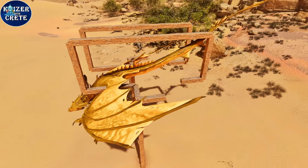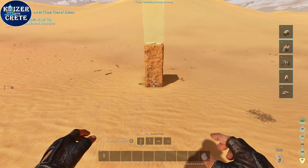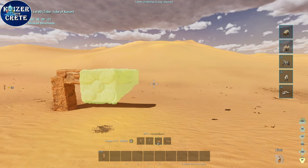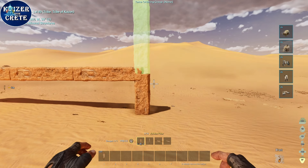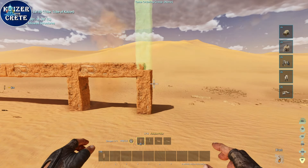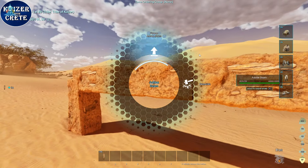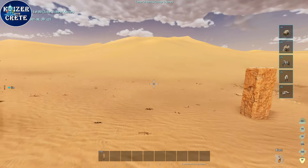Let's see the build and then we're gonna trap a wyvern. As always, place a pillar and then change it into a beam and go four beams away. Unfortunately the pillar only supports three foundations, so we're gonna have to place one at the end and then place another one — it needs to be four foundations away. Then pick up all the beams.